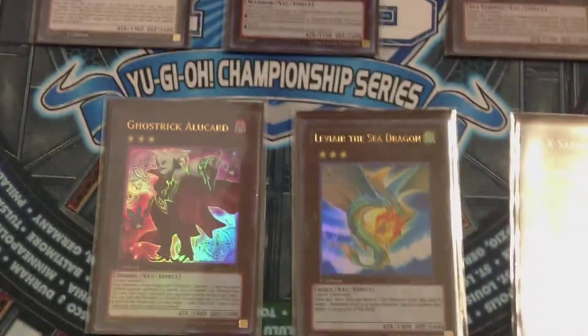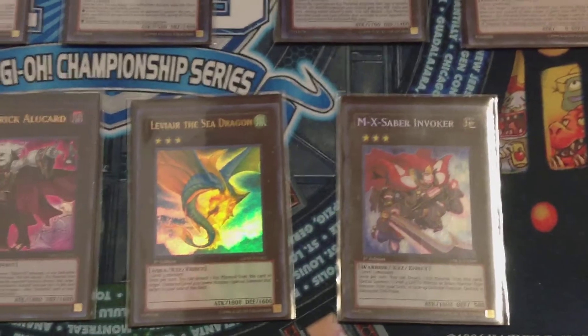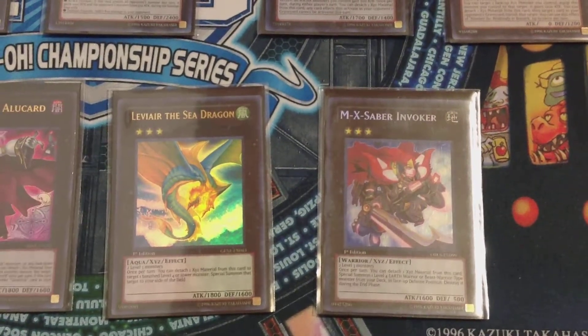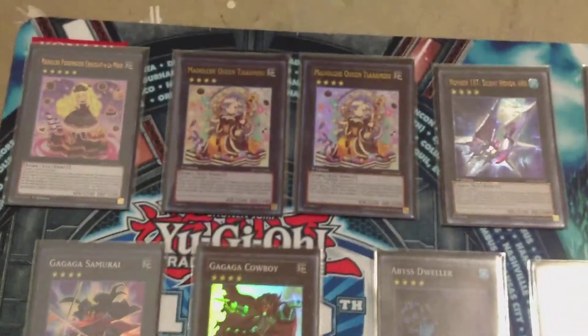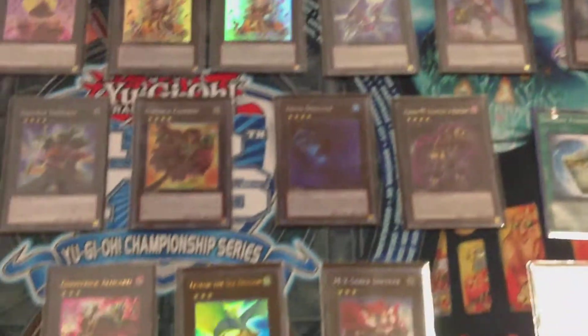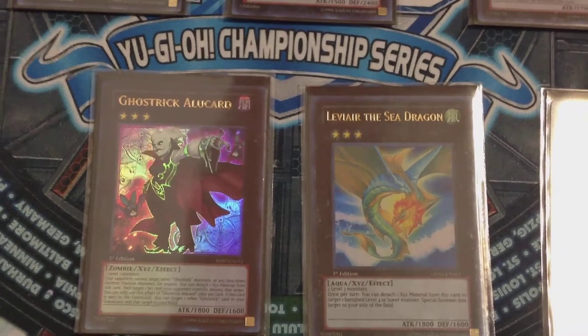To round off Rank 4s: Abyss Dweller and Number 80 Rhapsody in Berserk — disruption Xyz monsters, very good. For Rank 3s, just three: Ghost Rika Alucard, Leviair the Sea Dragon, and M-X-Saber Invoker. Leviair and Invoker provide extra summons, allowing our field to end up with Tiramisu and Pudding Sess and a bunch of other fun options. Alucard clears pesky set cards.